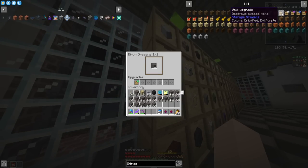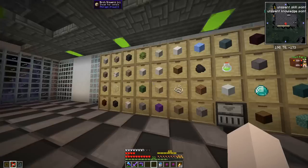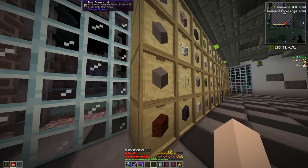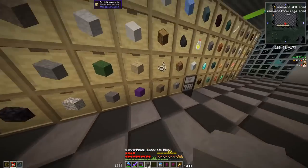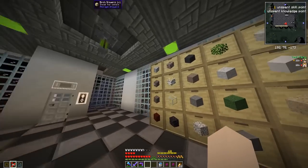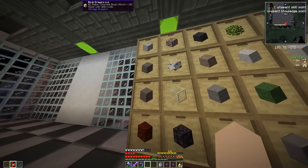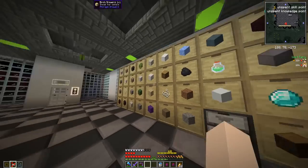But in order to make the void upgrade in this pack it costs four echo gems. Why would they make that so expensive? I'm never going to make this, and it only works on one drawer — I'd want to put them on all the drawers. So I guess I'm not using void upgrades this pack. What's also cool is you can use this block and right-click the drawer controller directly and it knows where to place items, because the drawer controller can communicate with all of them.